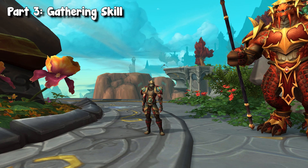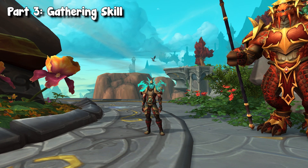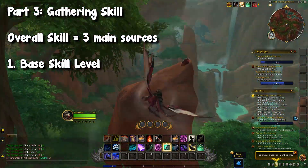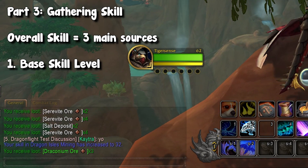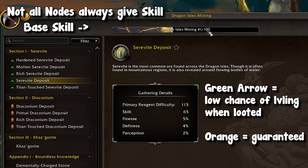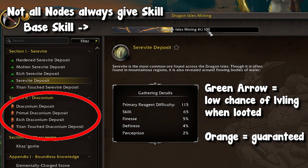Moving on, we have skill level. Thankfully, skill is a little bit more simple than your crafting professions, and there are just three main sources. The first is your base level, which goes up to 100. As any gathering profession, in order to increase your base skill, you will just go around and gather. The longer you gather, the higher your base skill will become, and soon enough you will be maxed out. One quick difference in Dragonflight compared to older gathering is that not all nodes guarantee a skill up. Once you hit a certain level, your regular nodes will not grant skill, or have a very low chance of doing so — you have to rely on those higher quality deposits, flowers, or mobs. But ultimately, as you gather, you will soon max it out.